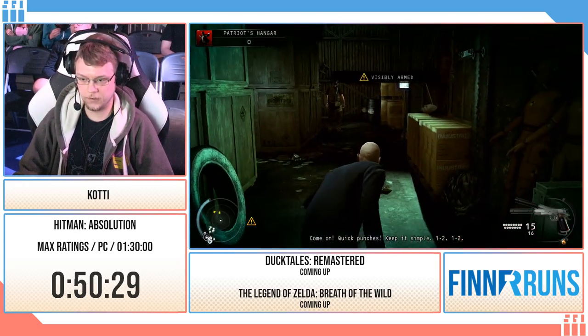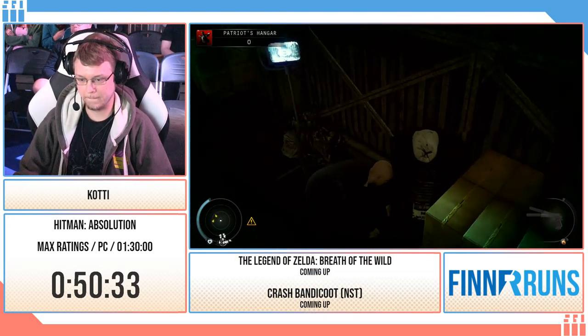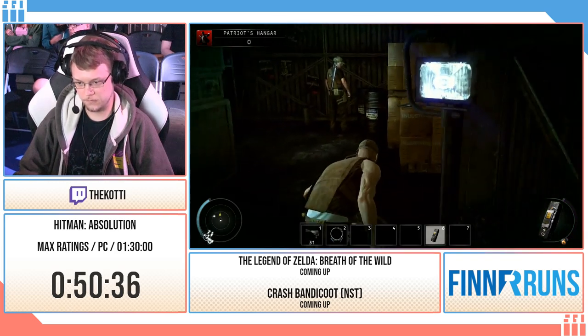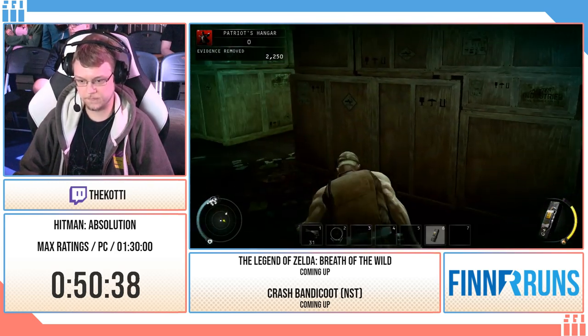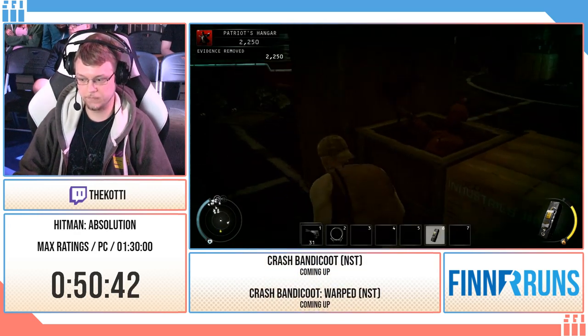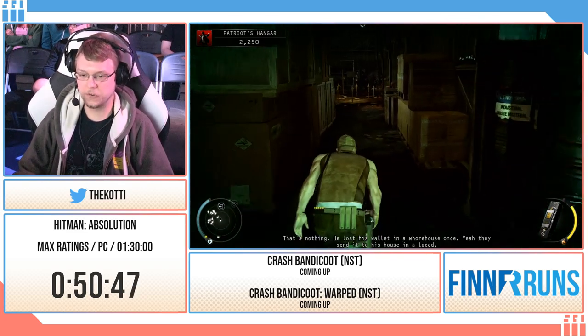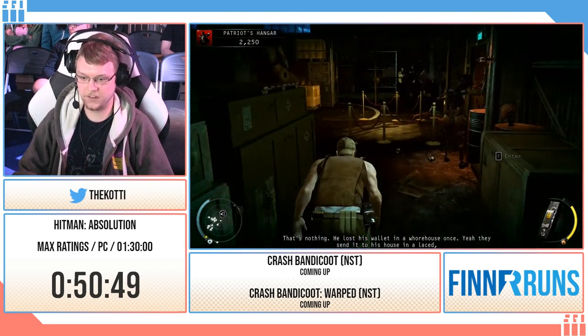I'm going to need a few things in the next checkpoint. First off I need a disguise. I need a remote explosive and evidence, as well as a keycard so I can actually get to the next level. But remote explosives — that's just exactly my type of stealth.